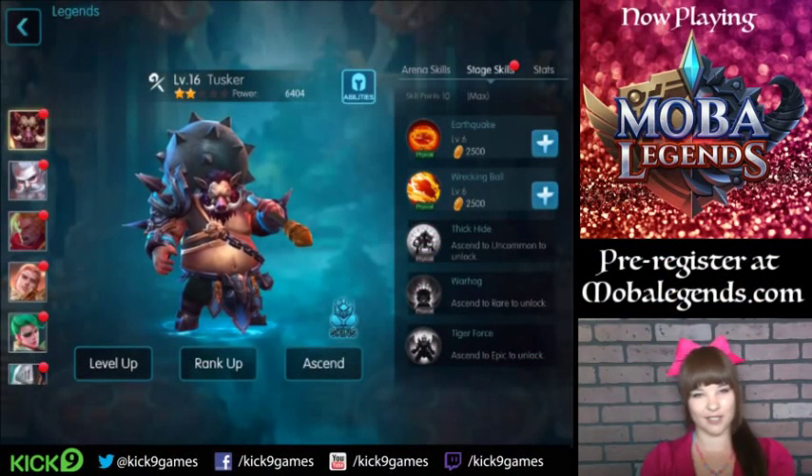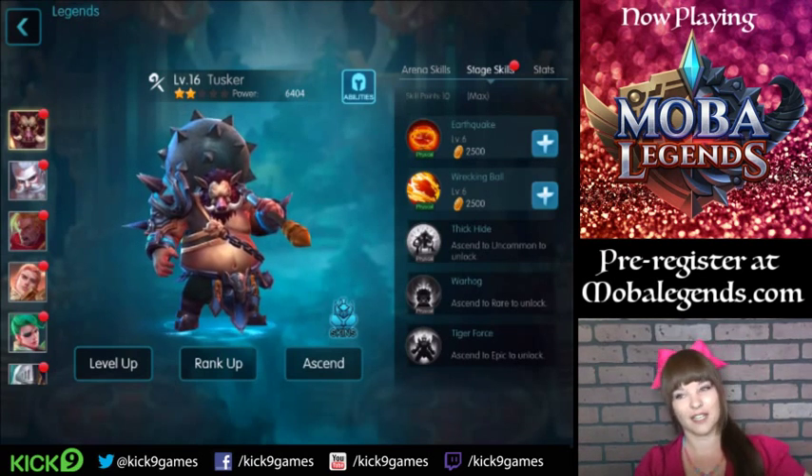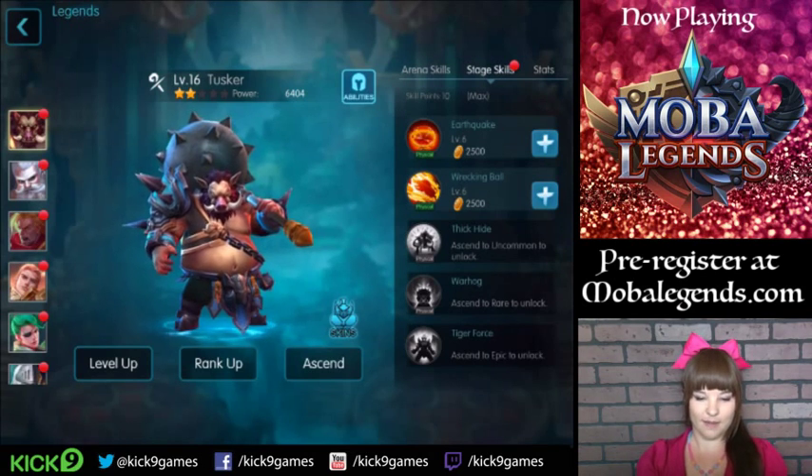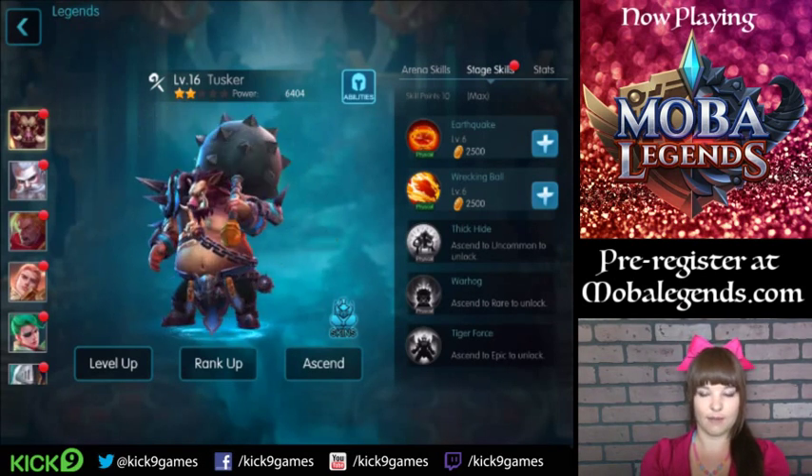Hey everyone, this is Magical Girl Fab, and today I am going to do a spotlight, a legend spotlight for Tusker. He's the big tanky warthog monster legend in Mobile Legends.